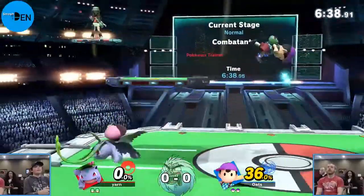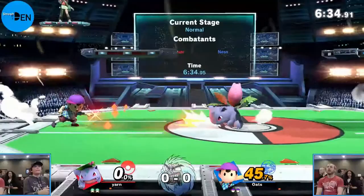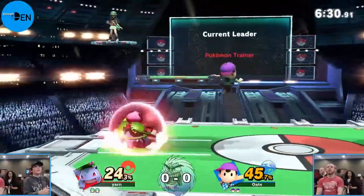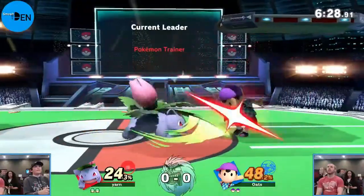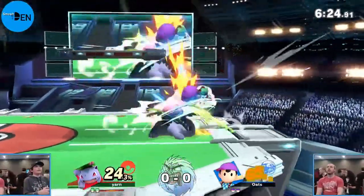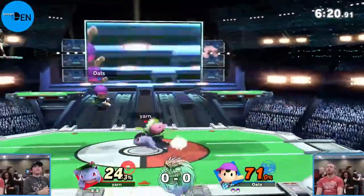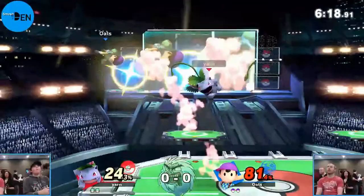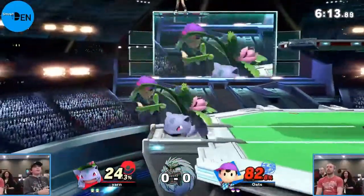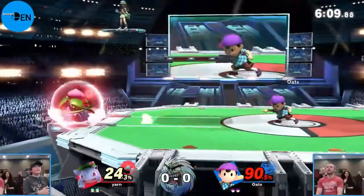Two stocks apiece, Oats carrying just a bit of damage at 36 - nothing crazy. Ness can generally close that gap pretty quick if he gets a combo right. The multiplier on his back throw is terrible early on, it really doesn't throw you far, but the higher their damage it absolutely bodies you. That back throw gets gross as you get up there. A nice down throw from Yarn, not able to combo that. Recovery choices were punishable there.